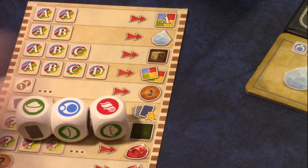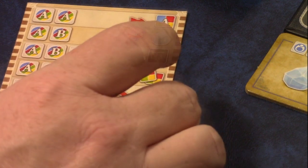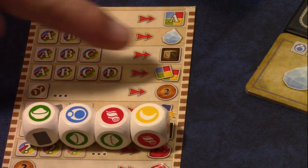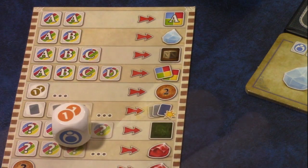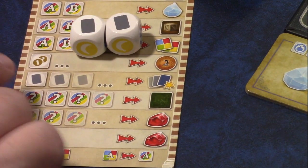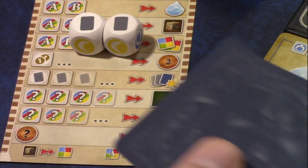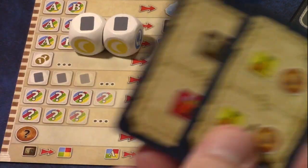You can turn in three different colors to get a brown wild good - brown goods are wild and count as any other color. Turn in four different colors to take two goods of your choice, but not the wild brown ones. Turning in a lira symbol gives you two lira. Using the card symbol, for every card symbol you rolled you draw that many cards from the deck, flip them over, choose which one you want to keep, and discard the other.